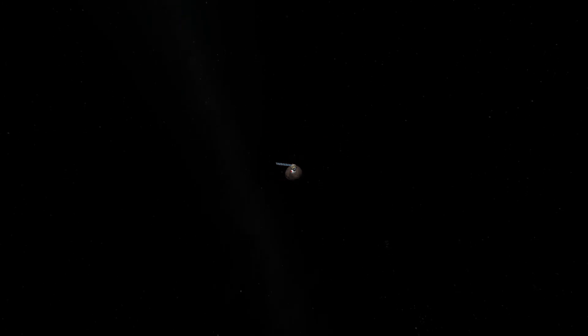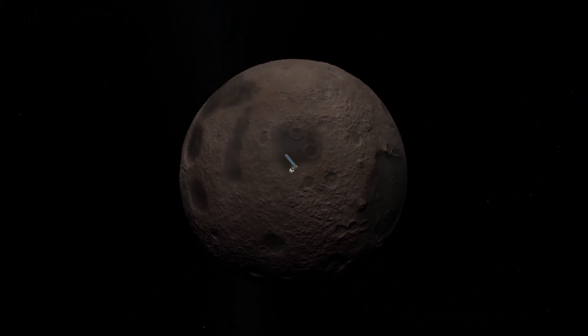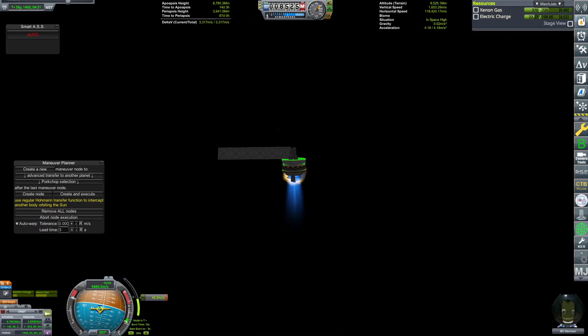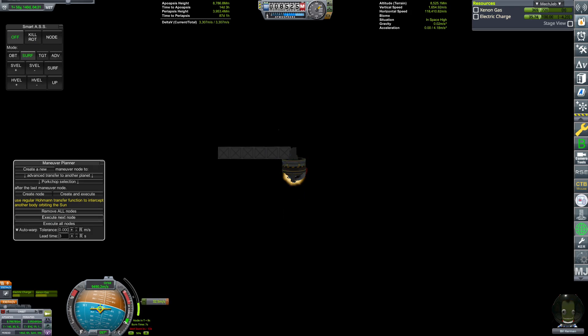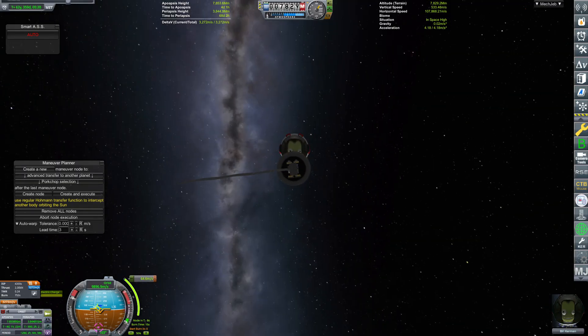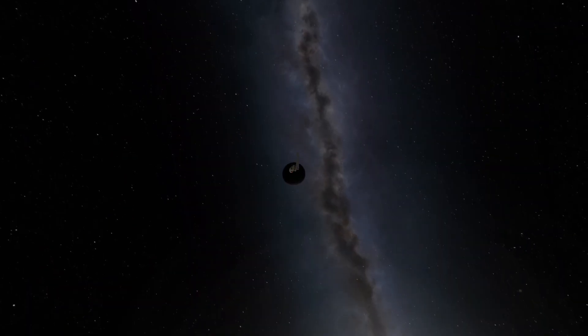The next part of our Keplerian playground of activities is going to be doing the Messenger assists off of Moho. This entails waiting until I am as far away from my encounter with Moho's orbit to do a deep space maneuver, raising my orbit to be tangent with that of Moho, and then assisting off of Moho to lower the apoapsis. This greatly reduces the capture burn necessary to get into low Moho orbit, and as a result my capture burn was only around 250 meters per second. However, I later discovered that I had done these somewhat improperly and could have saved a lot more.